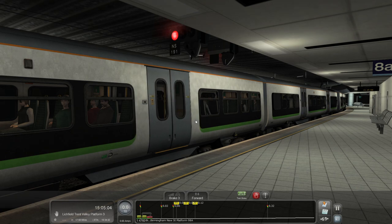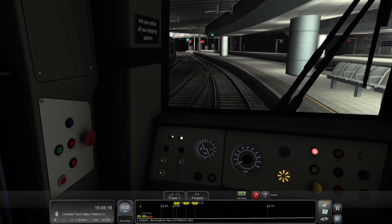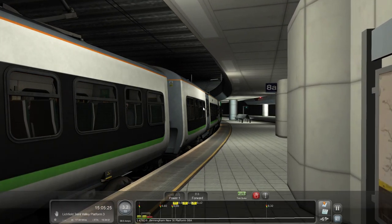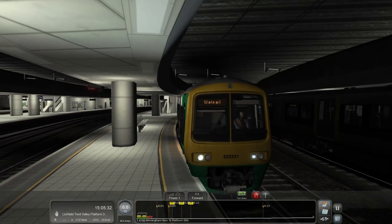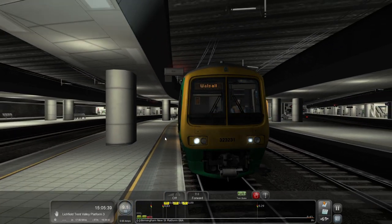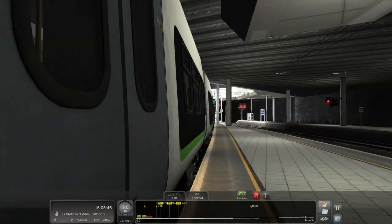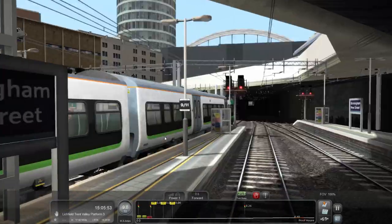The doors close too quickly, and the door closing hustle alarm plays after the doors have already closed — a little bit weird. Let's get the cab light off and actually get going. We'll put it in notch one because we're about 10 miles an hour out of Birmingham, and immediately you can hear those 323 traction motor noises. I'm surprised the simulated scraping of the train through the platform doesn't appear to be simulated — you have to make the sound yourself!